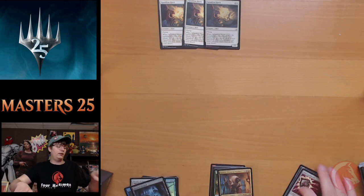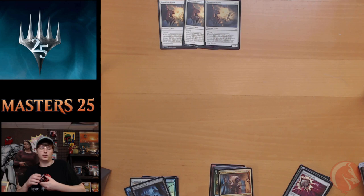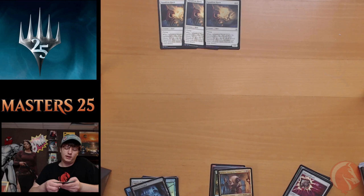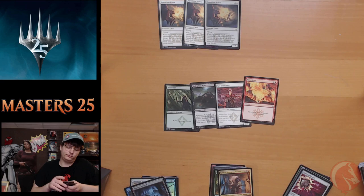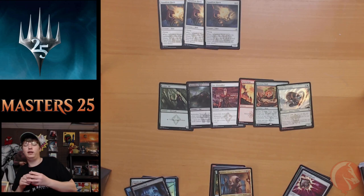Haven't found a foil Brainstorm yet in this box with about half left to go. I stopped counting packs — I just stopped, wasn't feeling it. Pack fourteen: Balduvian Horde, Minister of Inquiries, another Arbor Elf, Kindle, Dauntless Cathar, Relentless Rats again, Epic Confrontation, Fencing Ace, Core Fire Walker, Fierce Empath, Pyroplasm. We got a hulking Fierce Empath — he's just trying to tutor up your Rhonas when you get it.